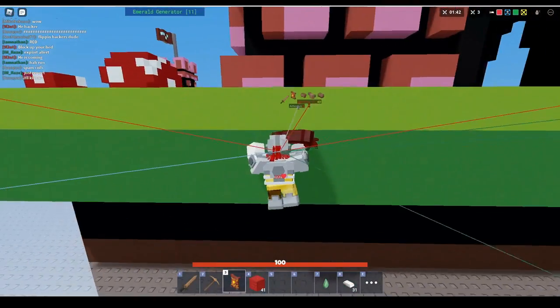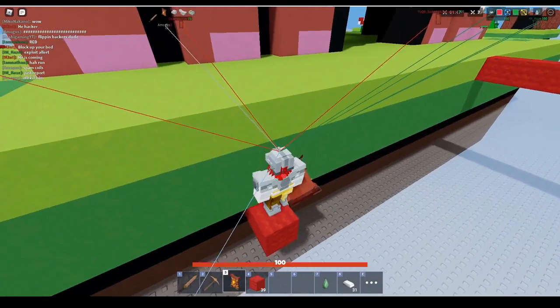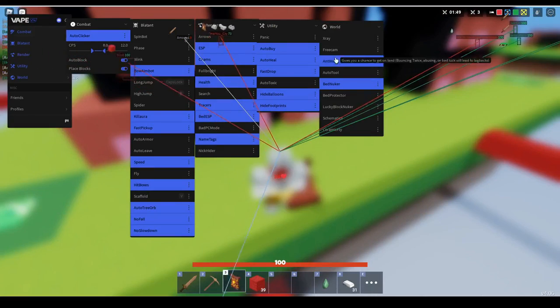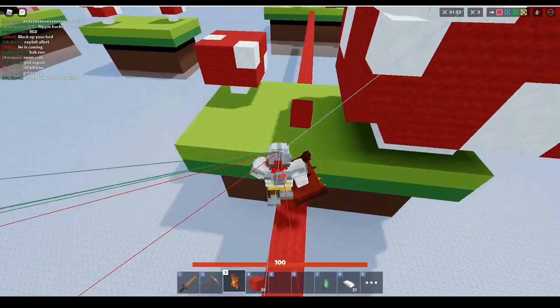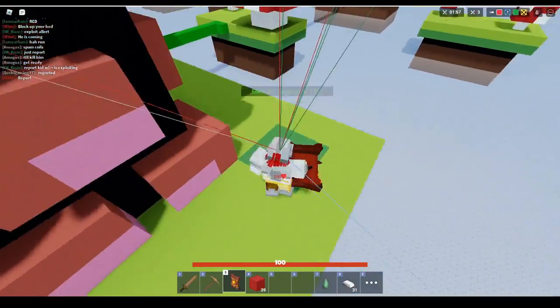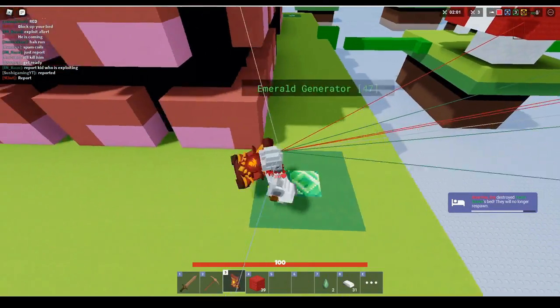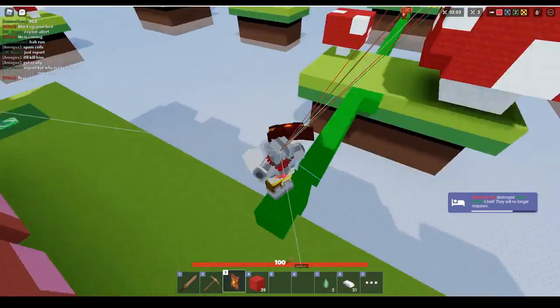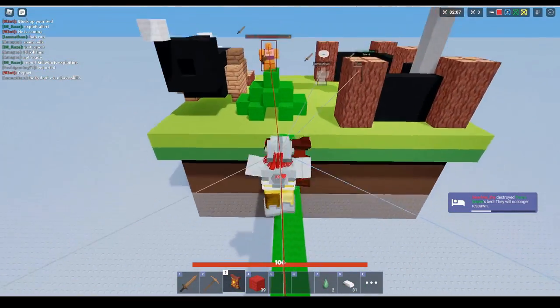That anti void saved me there. What you saw right there is anti void — it's one of the options in the settings. It saves your life so much. It saved me at least a hundred times already in the past thirty minutes. What it does is it basically bounces you back. You cannot die by the void unless you fall two times in a row, but other than that you're fine.